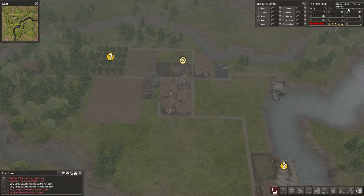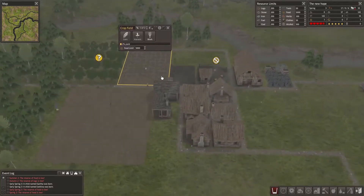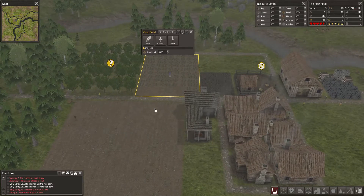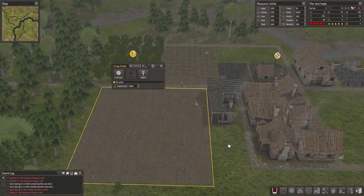We have two new children, this is good. But we need food as well. We are in spring, so they're just planting the seeds. Corn. Oh, this is gonna be cabbage, yes. They are starting to work on it.